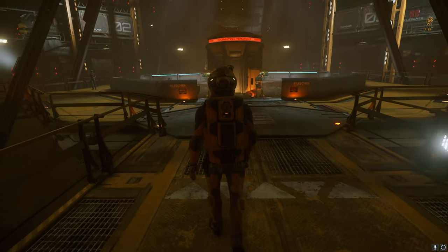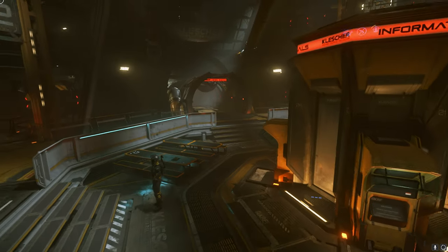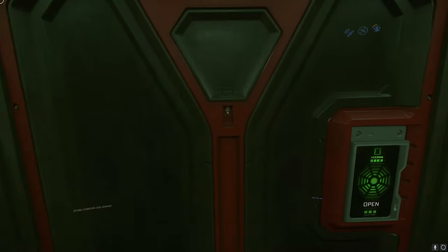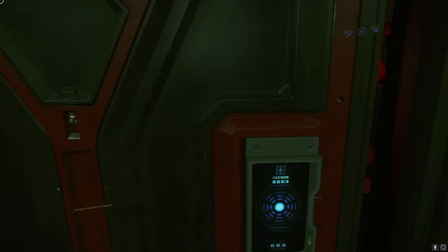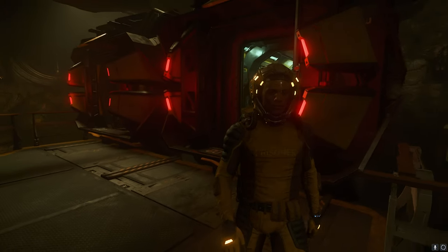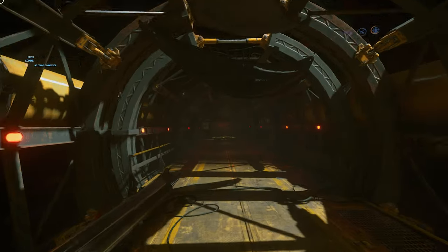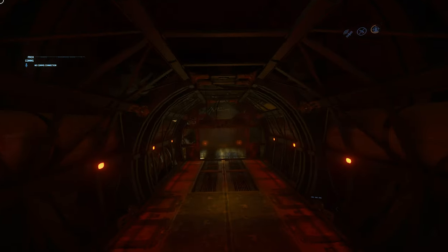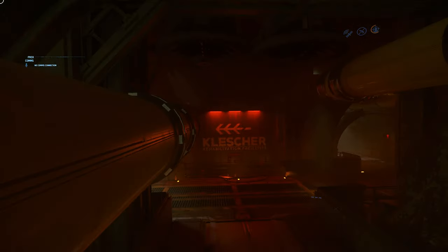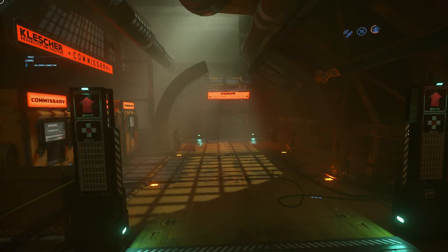I'm going to show you a few things that most players, even more experienced ones, do not know about the game. The first thing you've got to do when you get out of bed is enroll into the release program so you can mine your way out. After that, I suggest you hold backspace to suicide, because most of the time the game doesn't give you the multi-tool that you actually need to mine the rocks in the mines.